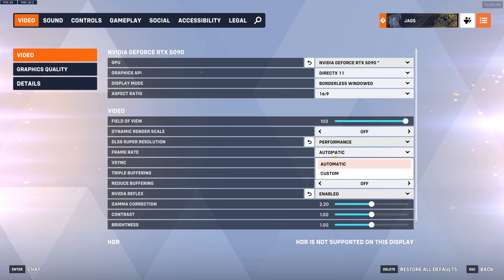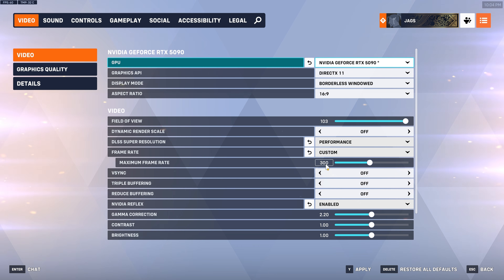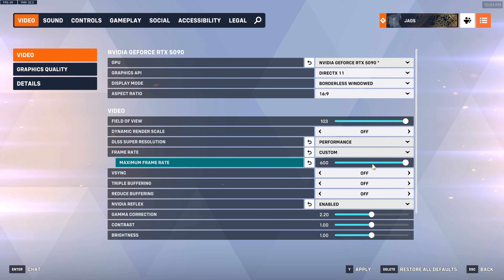Frame Rate is set to Automatic by default, but you can click Custom and put a value closest to your average FPS when playing. I suggest doing that rather than setting it to 300 or 600 if you're nowhere near that FPS. If you have G-Sync, V-Sync, and NVIDIA Reflex enabled, Reflex will lock your FPS below your monitor's refresh rate anyway — but if not, capping here will improve frame pacing.